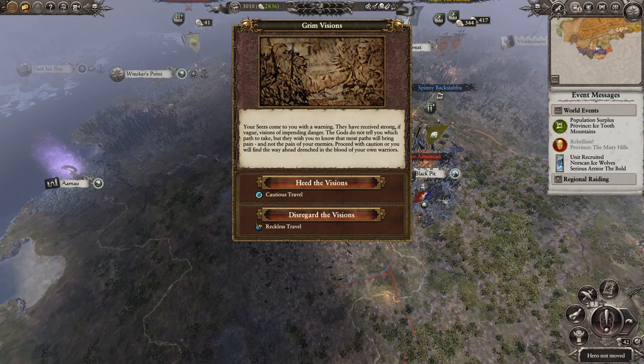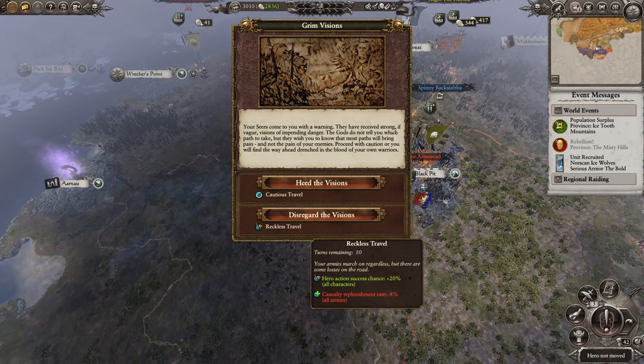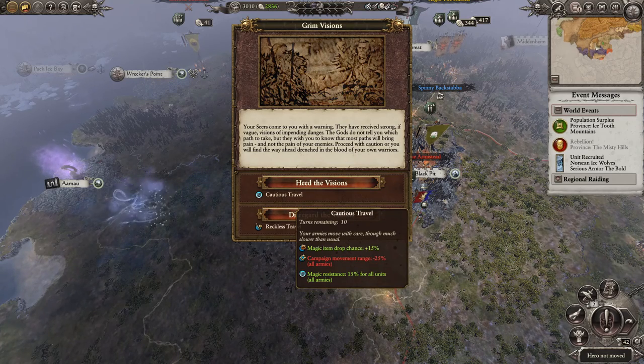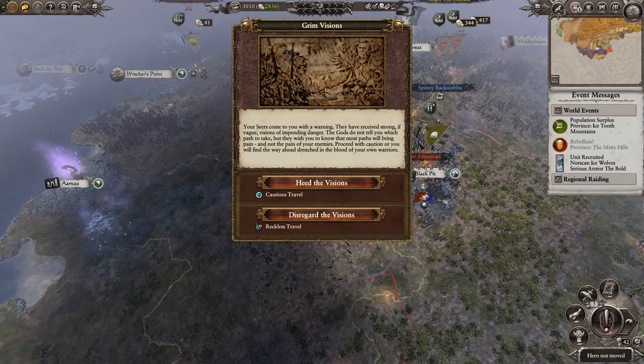The gods do not tell us which path to take, but they wish us to know that most paths will bring pain — and not the pain of our enemies. Proceed with caution or you will find the way ahead drenched in the blood of your own warriors. Reckless Travel would lower the casualty rate but raise Hero success chance by a fair bit. Cautious Travel would lower campaign movement by 25% for all armies but raise Magic Resistance and Magic Item Drop chance.